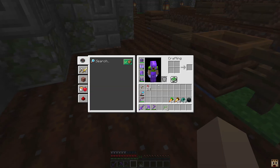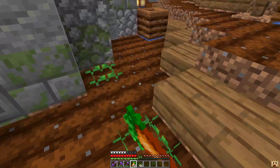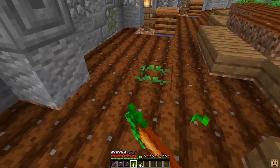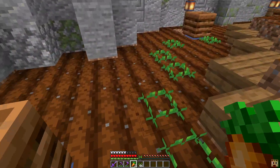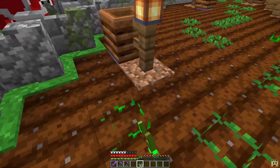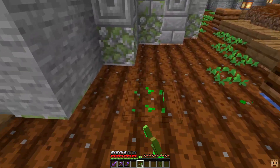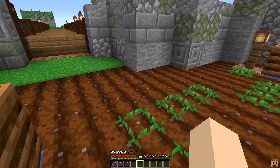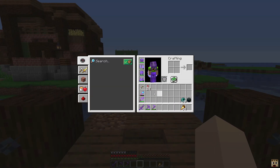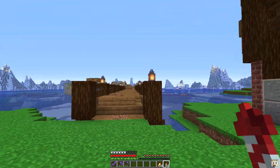I'll put in this last stack of carrots, then go back in with some wheat seeds, and try to find some potatoes too. I'm going to leave some spaces open for potatoes. All together: probably a stack of pumpkin seeds, a stack of melon seeds, three or four stacks of carrots, three or four stacks of potatoes, and the rest mostly wheat. Once that's done we'll come back, check it out, let some of it grow, and wrap up from there.